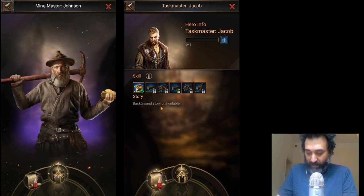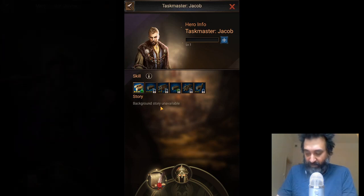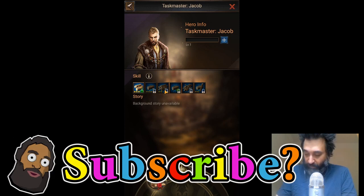So Mine Master, obviously, will focus on marble; Alchemist on iron; Guildmaster on trade or gold; and Taskmaster on wood.